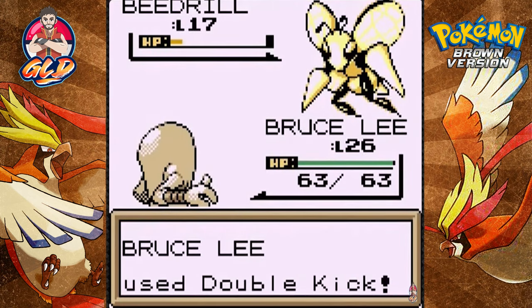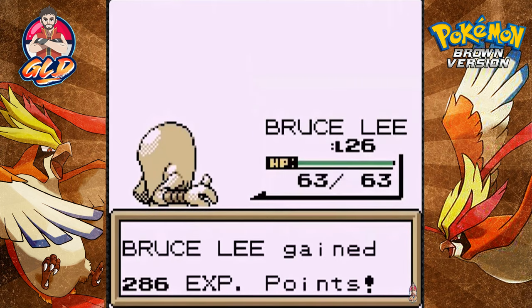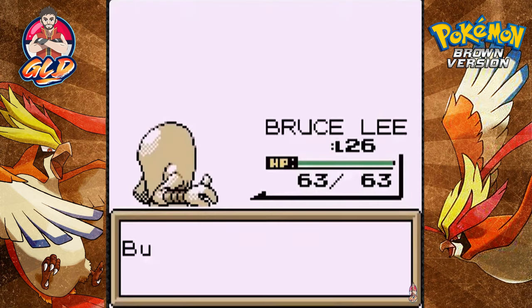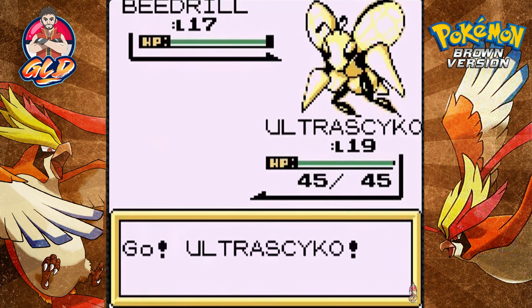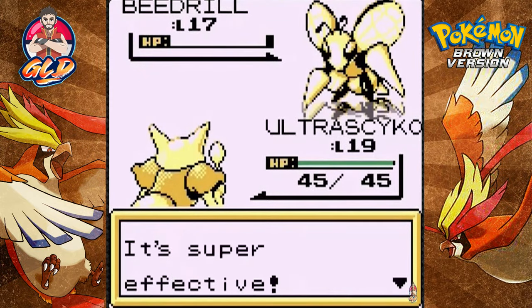Now you've woken up the beast — let's go Bruce Lee, Double Kick! Not super effective but it's two kicks. Here comes the second Beedrill, and Thrasher has grown to level 17! Switching to Ultra Psycho — Confusion attack is super effective against Beedrill. Beyond lame — let's move on.